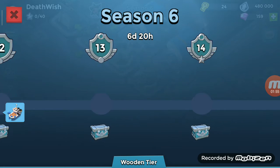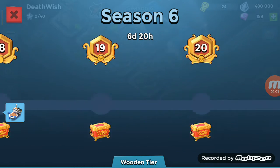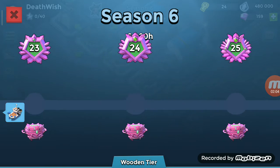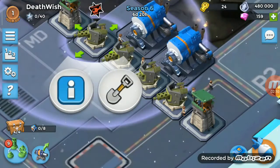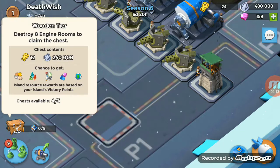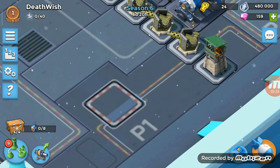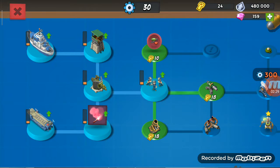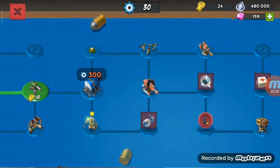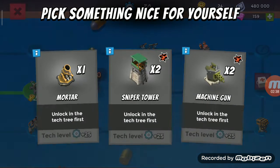Oh my god, that's awesome! I'm gonna unlock it. The wooden tier — that's not bad. Wait, if I get diamonds in this will I get diamonds on my main? Okay, I want to unlock Lucas — wait, what?